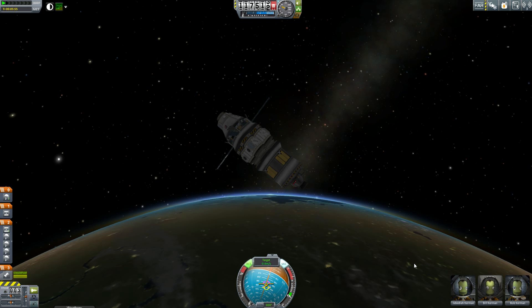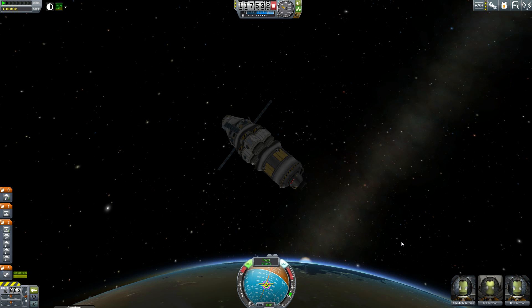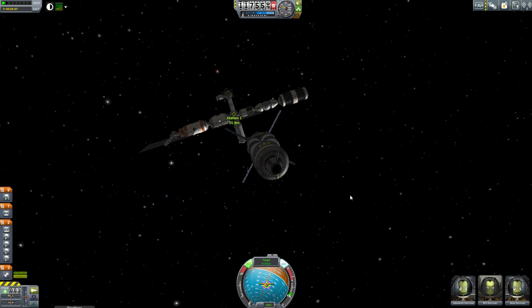Hello, it's Scott Manley here, and as yet another sunrise occurs in orbit over Kerbin, Jebediah, Bill, and Bob wonder: why are we here? Well, today we are here to dock with a space station here.